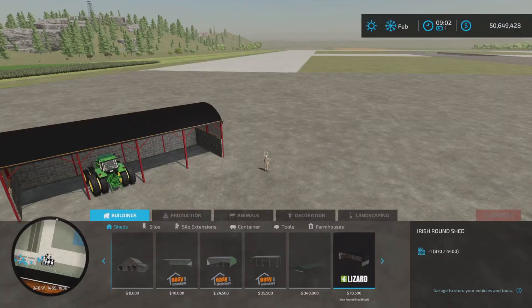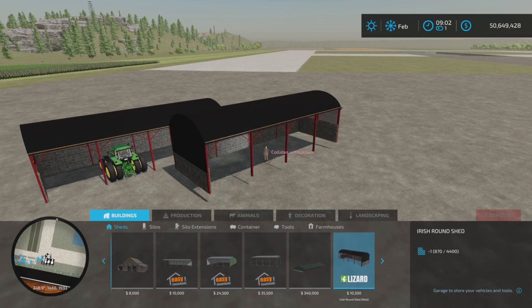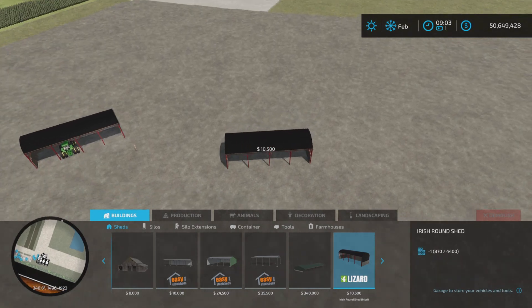So where do we find it? It's going to be under Buildings and Sheds, and there it is — ten thousand five hundred dollars. No alternate appearances, it is what it is. Seven slots on console.